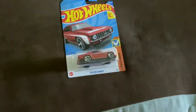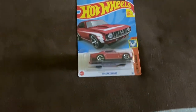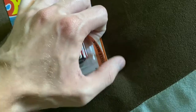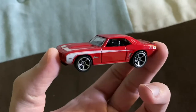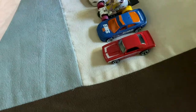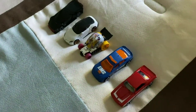Last but certainly not least, we have the '69 Copo Camaro in that kind of cool red paint with the white stripes on there from the Muscle Mania series. Love the red on this Camaro, it's fantastic. You have the Camaro badge on the front there, kind of the white striping. Super cool. Alright, there's our five cars we got from Giant. Happy to find all these - now on to some more hunts.